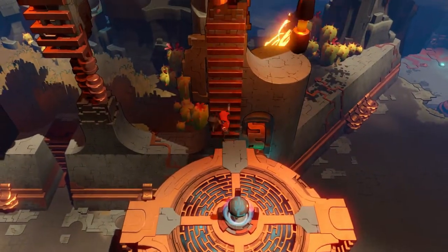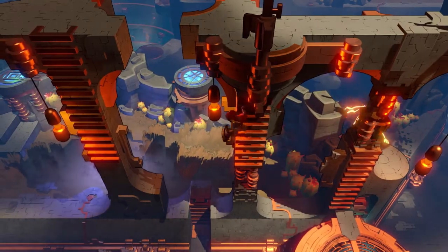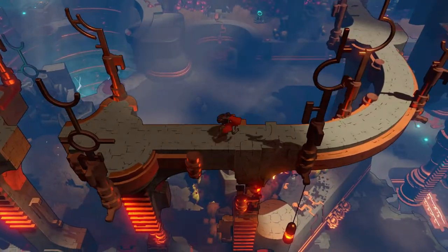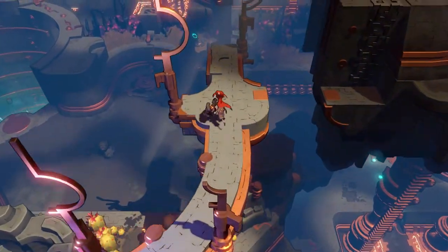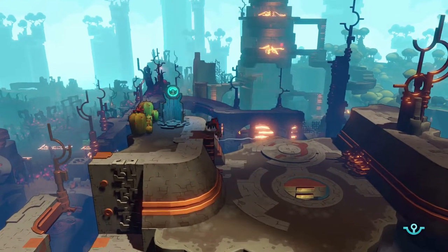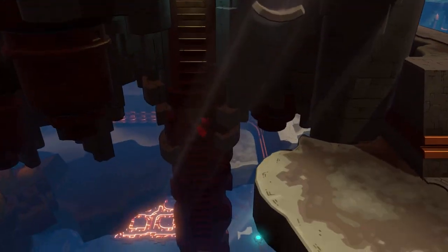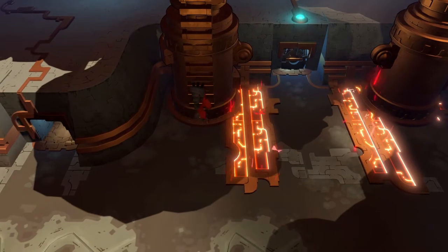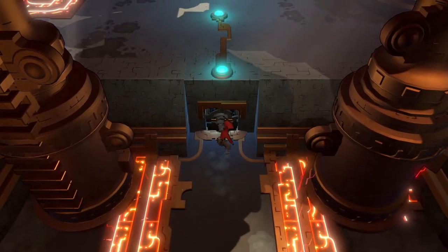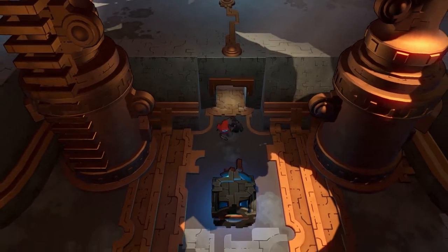Now we can just climb up here, which is basically where we were trying to get to. This dude with no background story whatsoever is knocking it out of the park with his acrobatics and parkour. He's just this random link-type creature with glowy eyes - like a robot maybe, but he didn't like losing his hand so he's not that much of a robot.